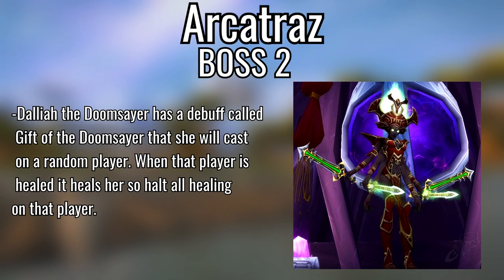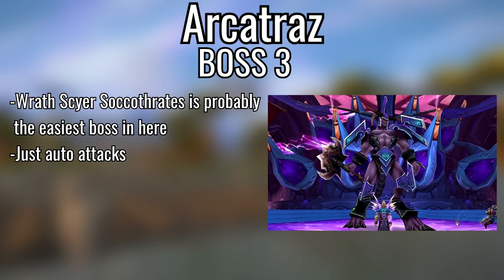Second boss, Dalliah the Doomsayer — her Gift of the Doomsayer debuffs a random player and heals Dalliah whenever that player is healed. So whoever gets the debuff — just stop healing them. Maybe put a shield on them if you can, or a small Renew or Lifebloom that won't heal the boss too much. If it lands on the tank it's harder and you kind of have to heal through it. Otherwise tank and spank.